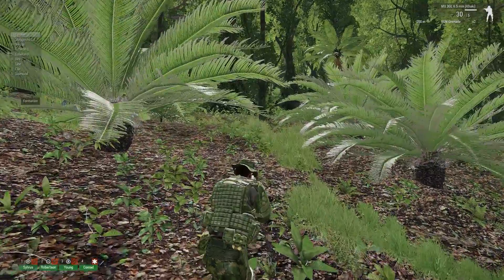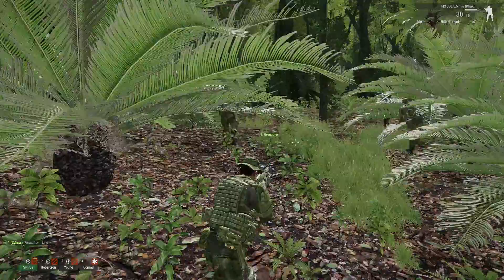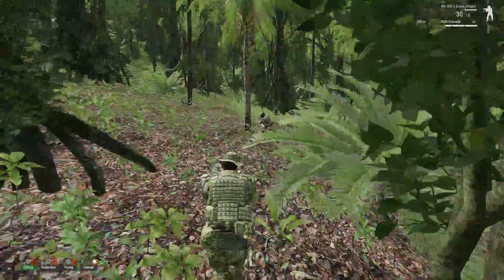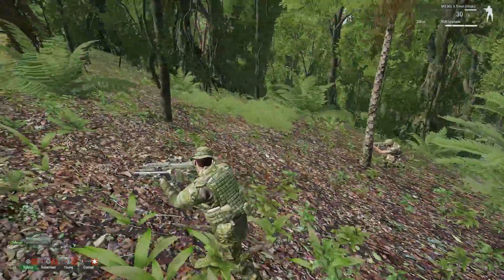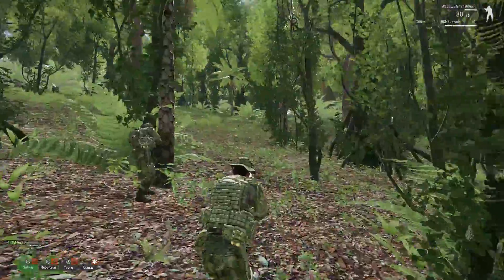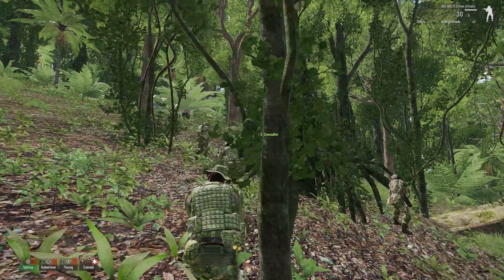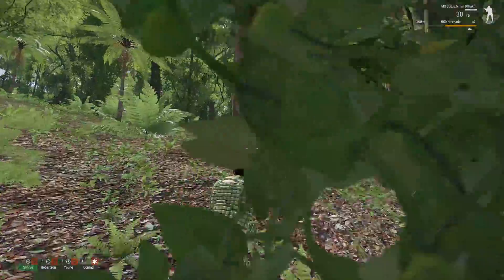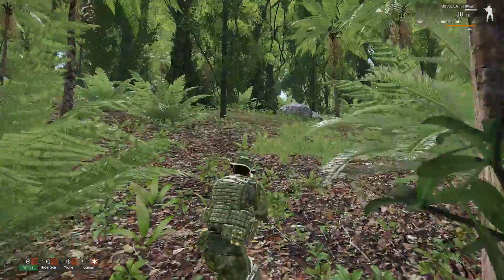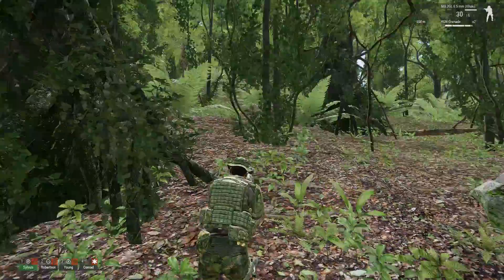I'll show you the Line formation now as a sort of counterpoint to this. These guys are moving quite nicely with me in Diamond. If I set these guys to line mode — which is basically a horizontal line to the axis that we're moving — then they all ran off on me, because they're all running to cover. This is technically correct for what they should be doing. What they'll basically do is cover each other, move up, and bound forwards. But a lot of people don't see this as bounding — they see it as the AI just not doing what they want.